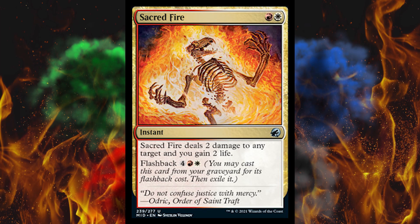Next up, Sacred Fire — one white, one red instant. Sacred Fire deals two damage to any target and you gain two life — in other words, Lightning Helix. Then flashback six. Lightning Helix is three damage and three life; this is only two and two, but has flashback. The difference in creature removal between three versus two is significant, and six is outrageous for flashback. This is actually significantly worse.